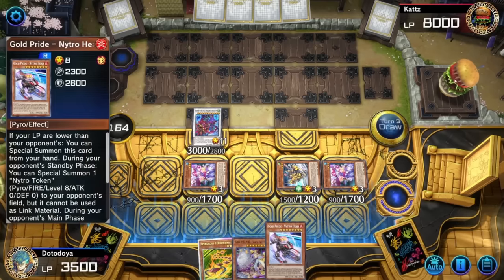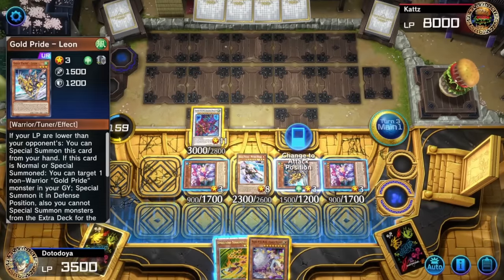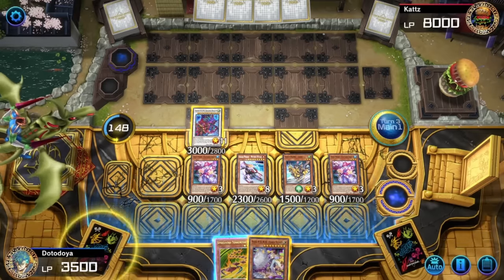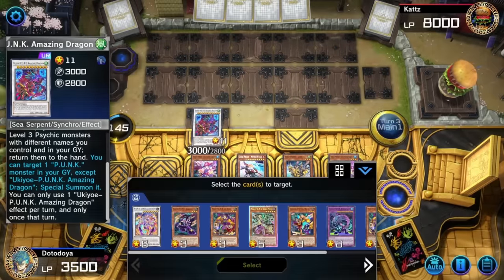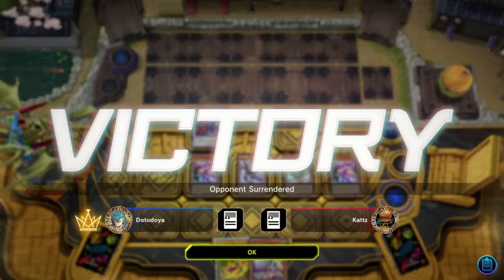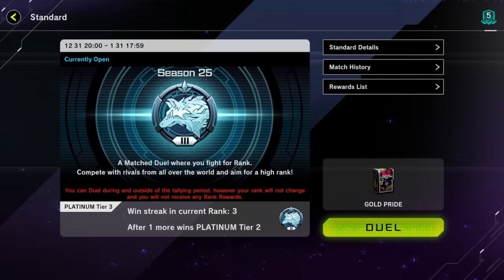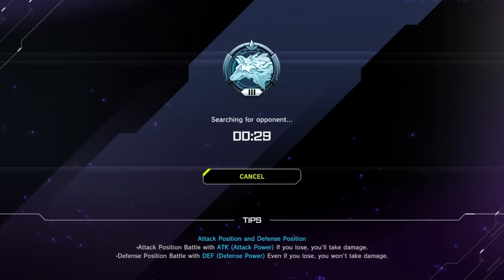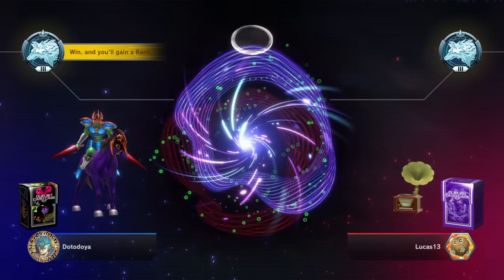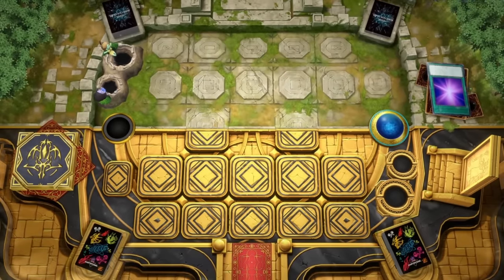Nitro Head drawn — this duel might be over already. I'm just going to special summon Nitro Head. We might have enough on board to do this anyway. Amazing Dragon — we can special summon a Punk monster from our graveyard. I'm going to use Amazing Dragon to special summon something. He's got to leave — I was just deciding what monster was going to kill him. That was a pretty good duel for us. Obviously we kind of Drolled and Lockbirded him. I really want to show a duel where our Gold Pride monsters are doing the second-hand negating.